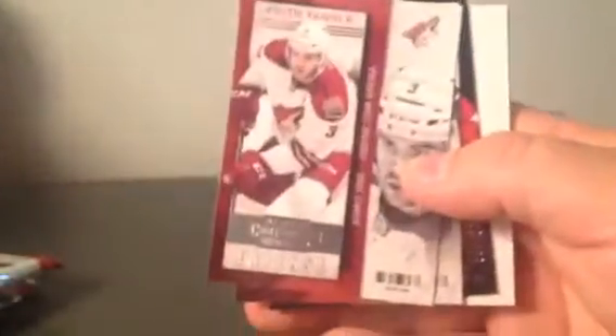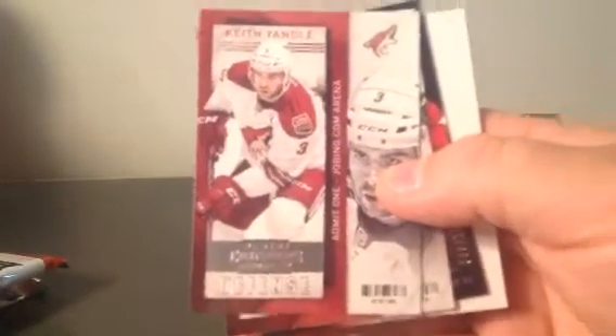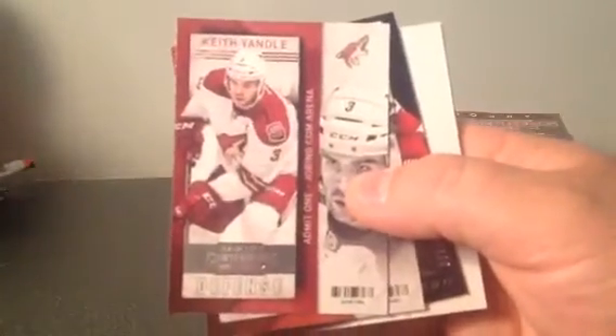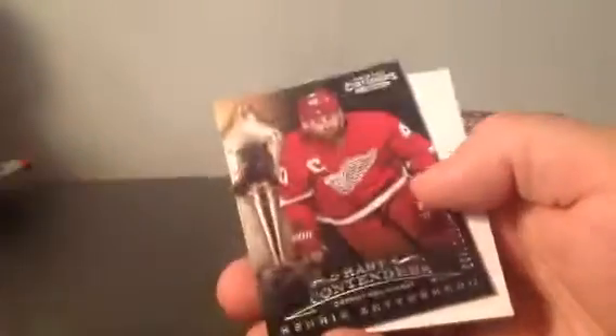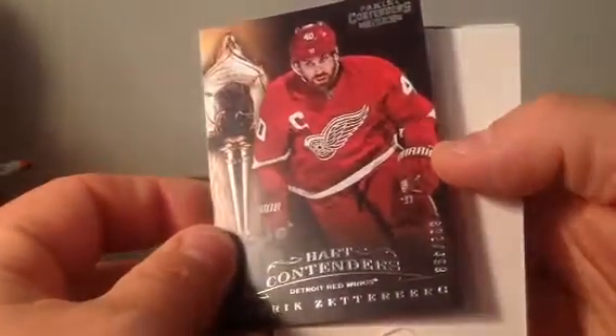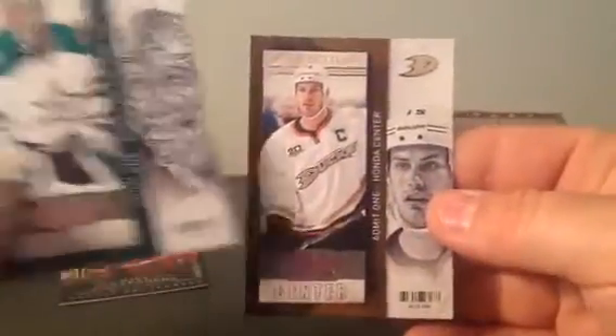Alright, first pack. This one's fat, some of them are really skinny, some of them are fat, so I don't know if they did spacers or what. So these are all base cards, I think. Bear with me, I haven't seen any of this stuff yet. Base, base. And we have a Heart Contender of Henrik Zetterberg, 499, for the Red Wings — WMAC 22 — and two more base.